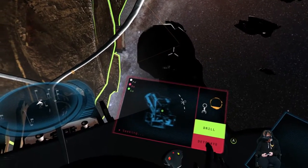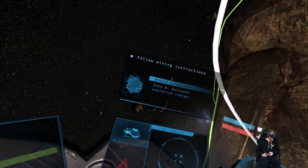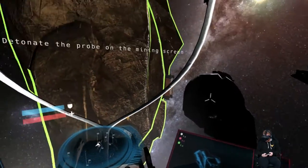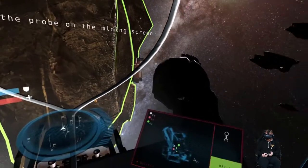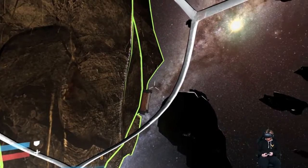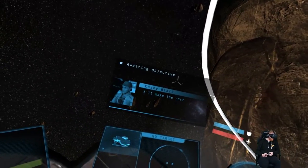So engage the drill when I see a bunch of dots. Step 4: detonate explosive charge. You could have mentioned that earlier. Blow it up. Mining performance: mediocre. Hey, first try is for free, right? Caution: probes are one use only. I'll make the rest count.